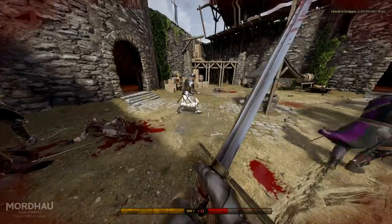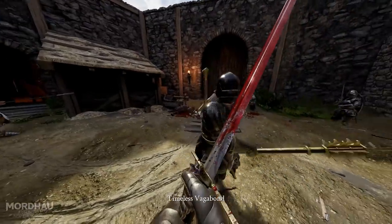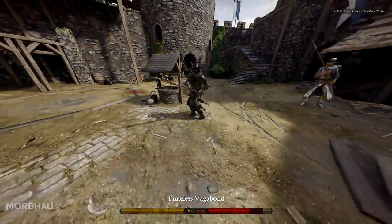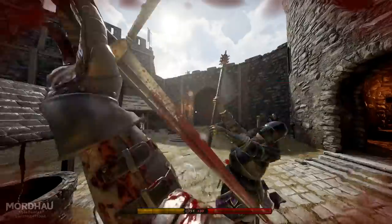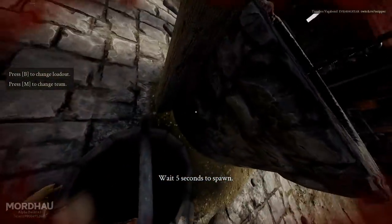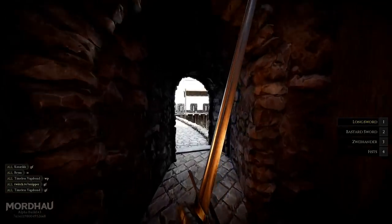As you saw there, it was a bit of a panic on his part. I also wanted to include a couple of clips where I wasn't doing the best. This duel does not end up in my favor — I'm all over the place with panic parries and bad strikes. As I try to regain initiative, I make the mistake of trying to morph while he stabs at me. Morphing into an enemy stab is almost always a bad idea, as their stab will hit you first.